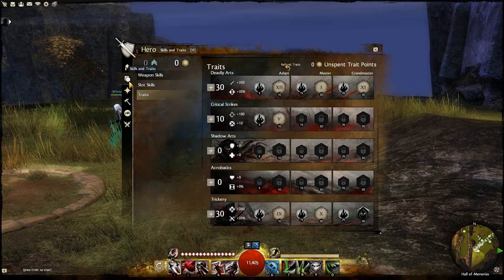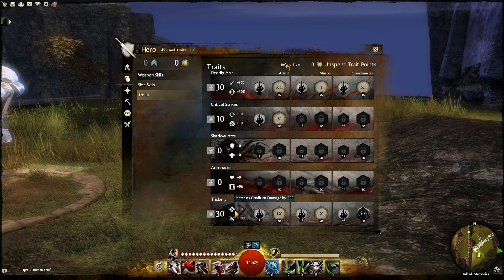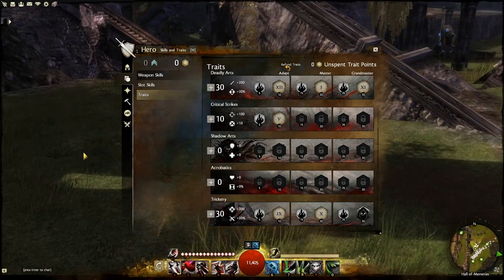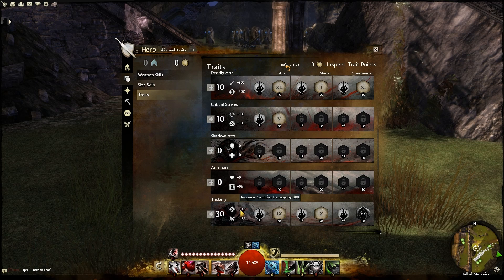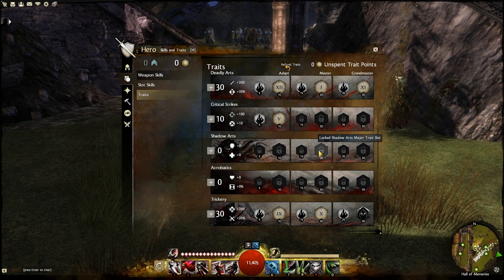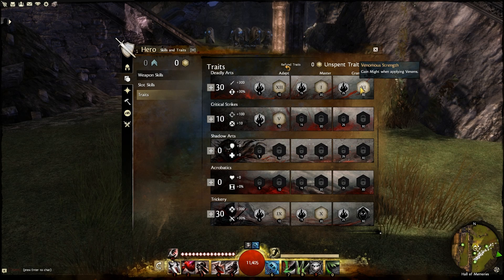I'll show you the traits here. You want to max Deadly and Trickery — Trickery obviously for the increased conditional damage. You get the increased condition damage, which helps out a lot. As for the major trait slots, you don't really need any of those — none of them are really important — although this one where you gain Might when applying Venom, you do want that.